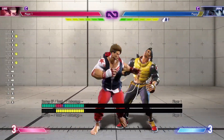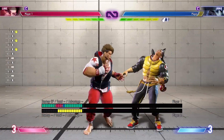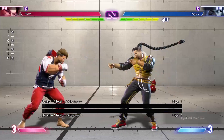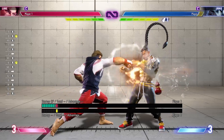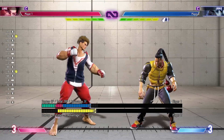Hit confirming Luke's standing medium punch into the tar combo is actually harder if you space it, because when you space this move you hit with the second active frame, which decreases the hit confirm window by one frame. For me personally, that one frame makes all the difference — if there's even one frame of delay online I struggle with this hit confirm. So if you're good at doing this spaced hit confirm, that is a massive benefit. To put things in perspective, the range where his first active frame hits is around the range where his crouching medium kick reaches.